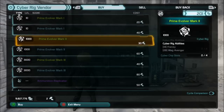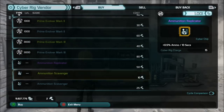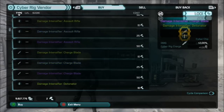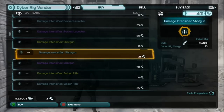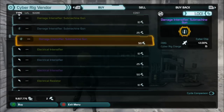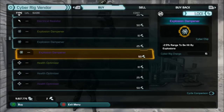Unfortunately the cyber rig vendor only sells green and blue rigs — you cannot get an epic or legendary rig here. However, you can get epic chips to put into your cyber rig, which is great. Scrolling down, there are tons of them — one of every flavor, like a damage intensifier for shotguns. You've got green, blue, and purple of just about everything you can imagine.